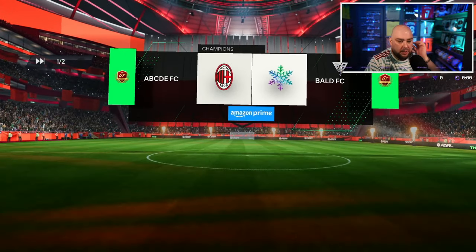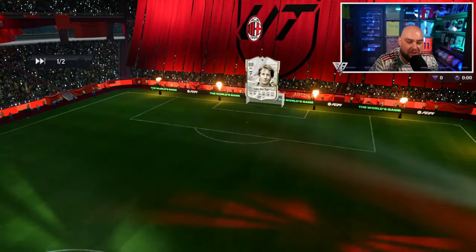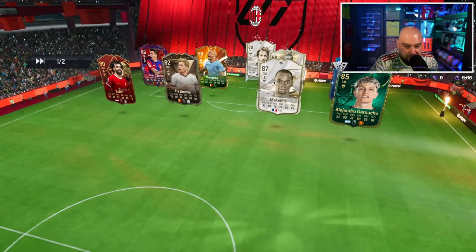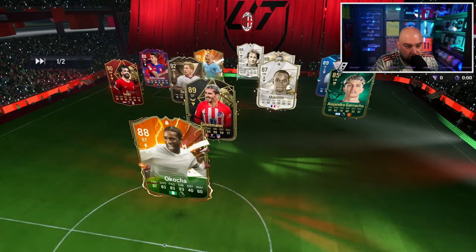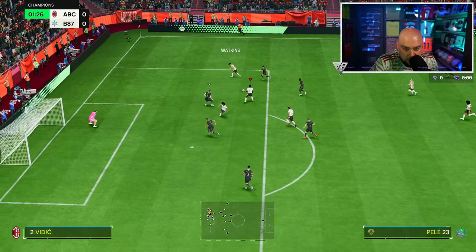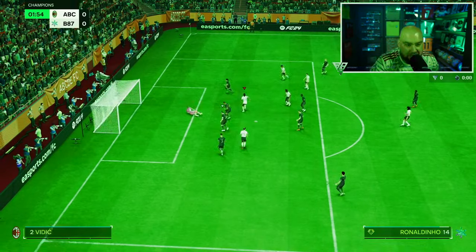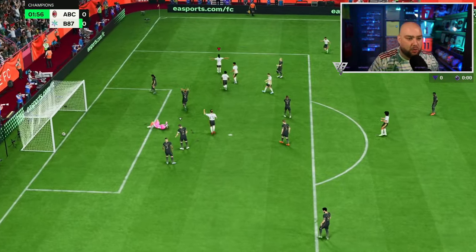Our fifth game — everyone's just quitting at the moment. ABCDEFC — I like that team name. That is a very good team: Van der Sar, Kompany, Vidic, Batcher, Ganacho red, Salah — solid team guys. Let's go. Sat him down, turned around to Ronaldinho — what a goal there!